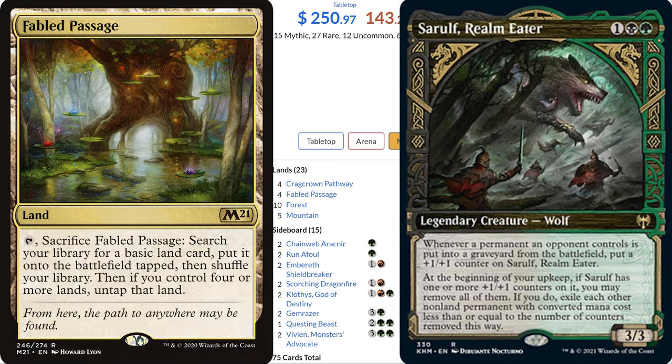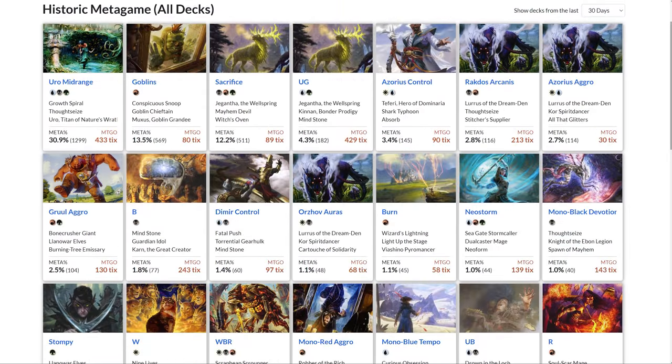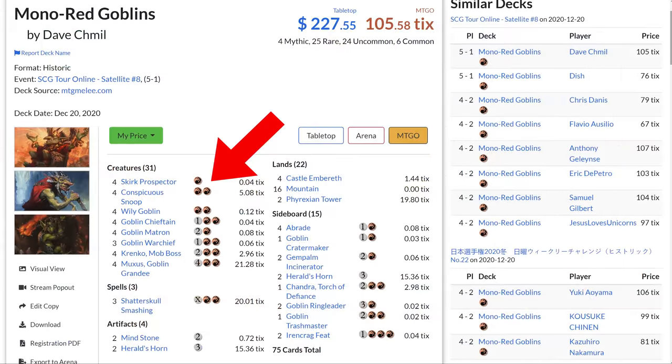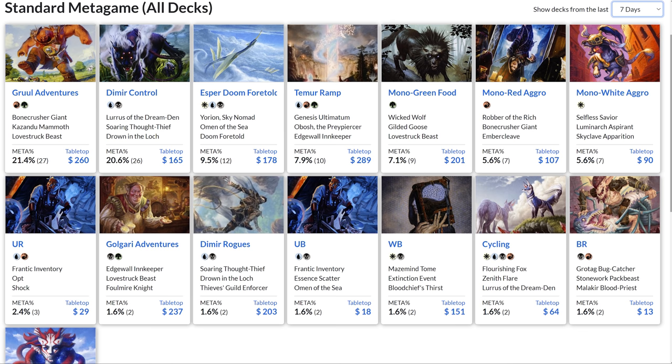And even though our opponent's Fetchland plays would trigger Sorrelf, if Sorrelf does see a lot of play in standard, I think our opponent would be smart enough to use their fetch lands before Sorrelf comes out. Those are the exact same issues we also see in both Pioneer and Historic — once again, a handful of decks that don't have any permanents, alongside decks packed with permanents, and again very few creatures that cost 1. Despite all of this, I think Sorrelf will see play in these three formats simply because people are sick of playing the same old cards.